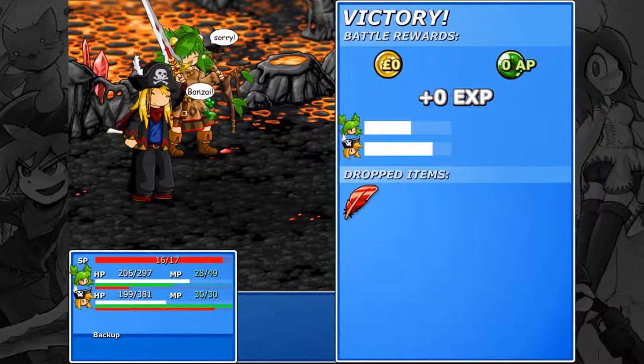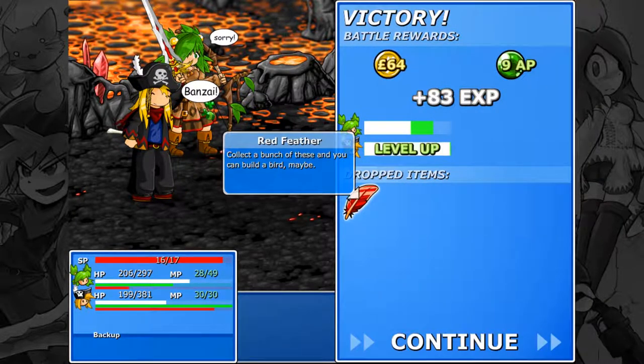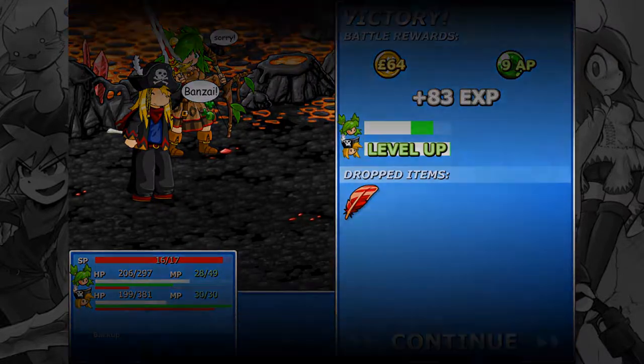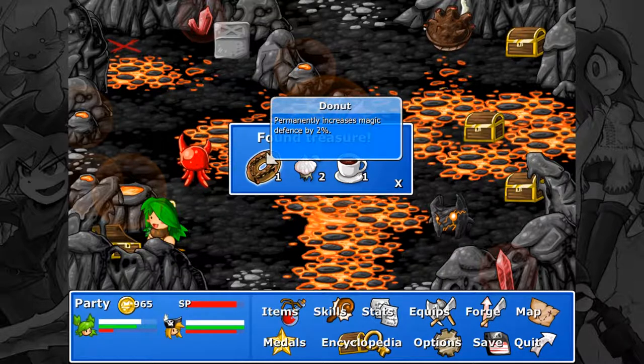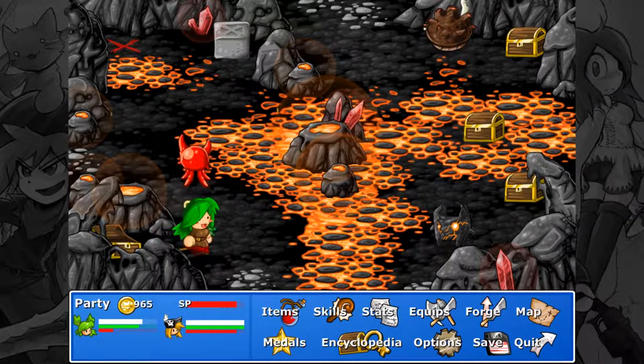Speaking of poison — and it's dead. We got red feathers from somewhere, I'm not exactly sure where. We got a donut, garlic, and coffee.